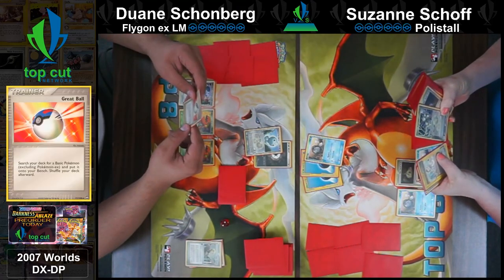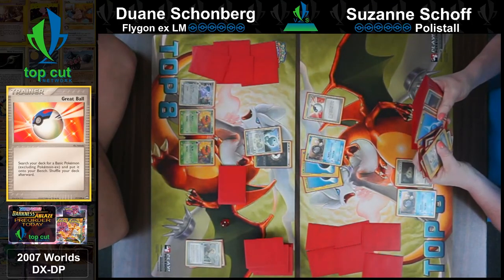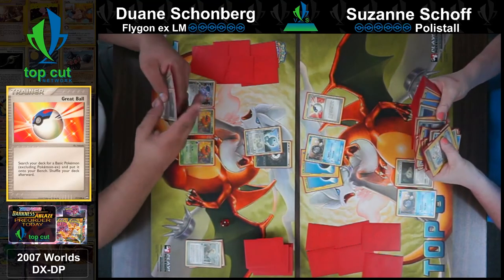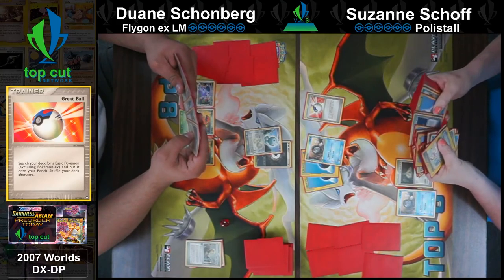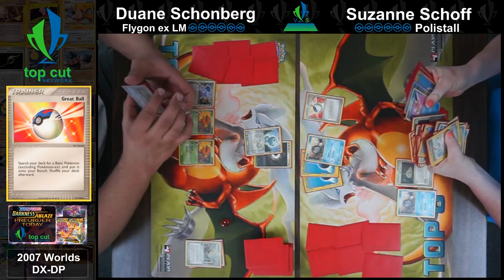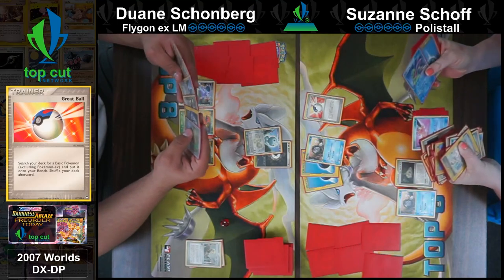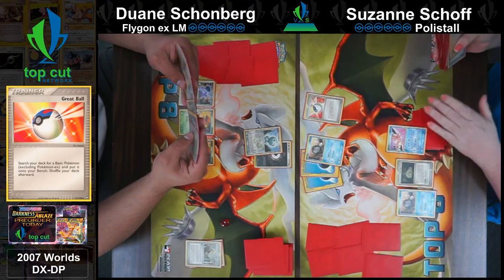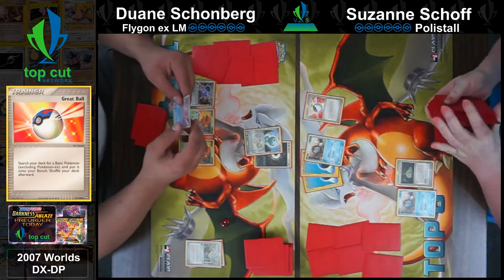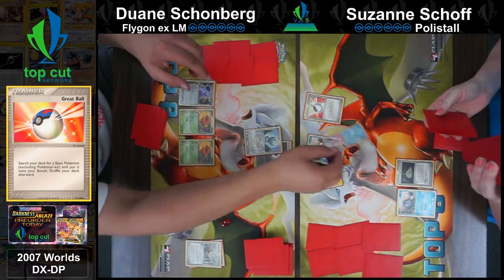2007 was definitely in Hawaii. I went 0 and 3 and went out to the pool since we were in Hawaii - just dropped and left the tournament. I could either sit at the bottom tables with people I don't know, or go out by the pool in Hawaii and get sunburned and have a cocktail. So Dwayne finishing off his turn with Delta Draw.